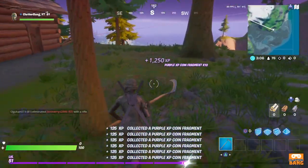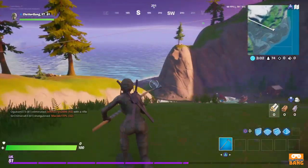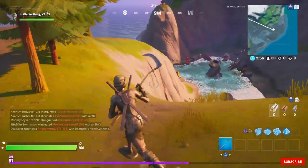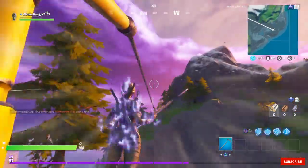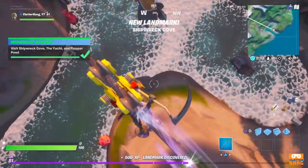Alright guys, that's the XP coin collected. Here's another one for you guys. Shipwreck Cove just there — as you can see, all the ships are pretty wrecked, which sums up the name of it. That's Shipwreck Cove for you guys.